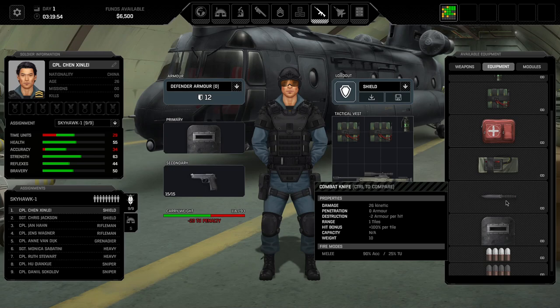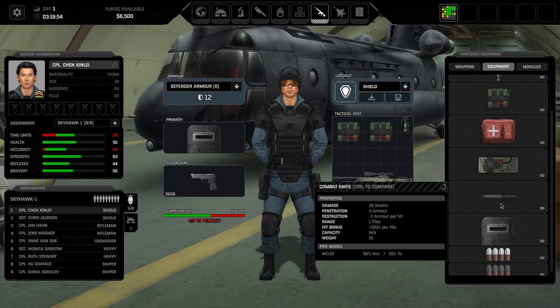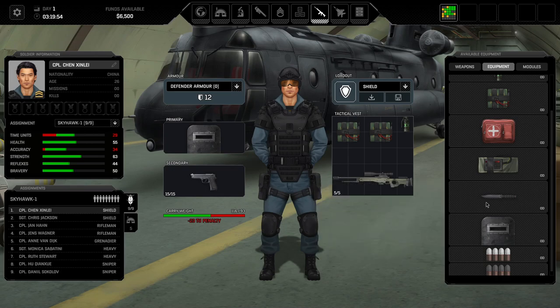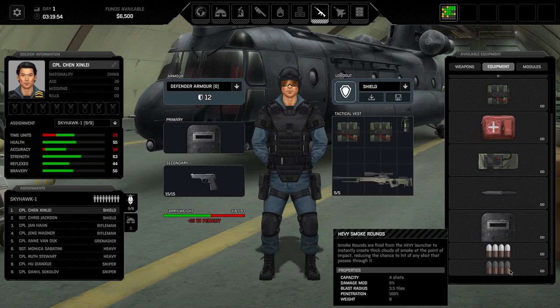Combat knife: looks cool, but doesn't play super well. It's one of two weapons besides the handgun that goes into the secondary slot. It's fine once you're inside UFOs and can close the distance — you can hit up to four times if next to an enemy and the accuracy is relatively high, but 26 kinetic damage isn't tip-top. It is an alternative to the pistol. I could see running one combat knife and one pistol on shield carriers, but really both of them are D tier in my perspective.